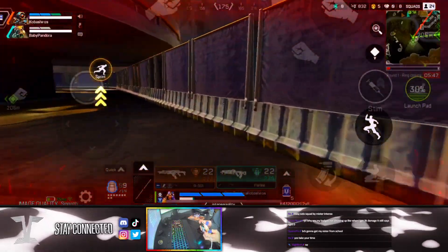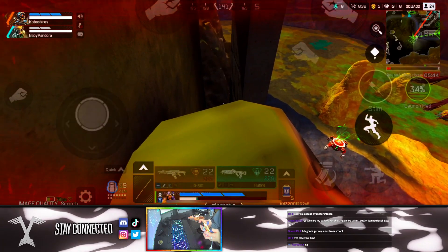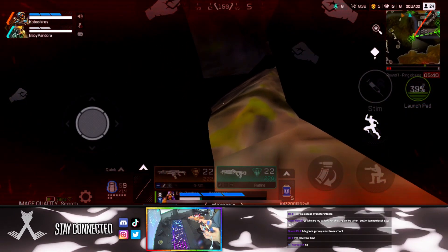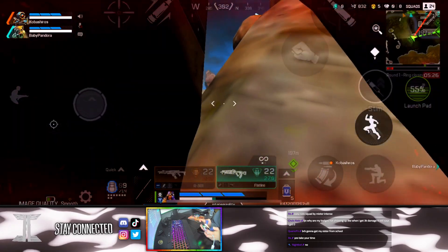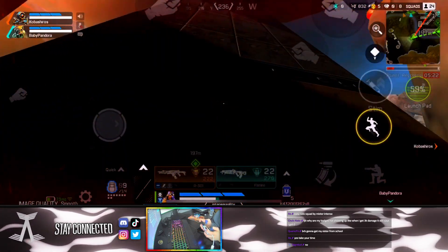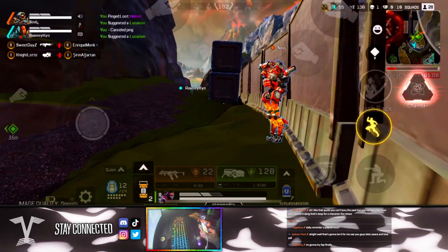This next one is also at Sorting Factory. You're just going to come where I do and drop down here. This one was actually shown to me by Ledred — he is a huge sussy baka, but he's a good friend of mine, so shout out to him. This is also technically a bit of a glitch because you're standing on an invisible barrier and you can see under the map, but it's mainly just a sick little rat spot. You can also climb out to the spot I just indicated — if you climb up that rock, you can get out.